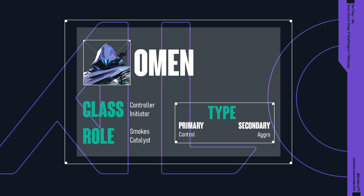In Envy's case in particular, where they have Mame op-ing, Omen is also an operator. Moving over to type, which is where I'm going to put the majority of my focus going through this compositional analysis, we see that Omen's a primary control agent and a secondary aggro agent. Obviously with those controller smoke attributes he falls under control, but then you still have access to Paranoia and the doors that that opens up, leaning him a bit more into aggro than other controllers would otherwise be.